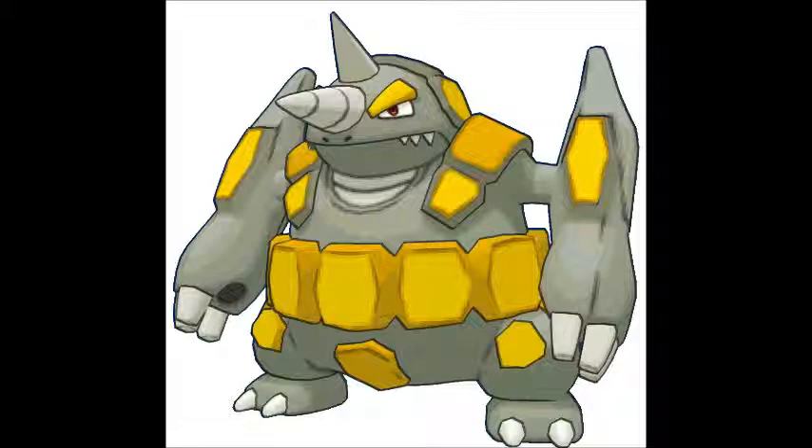When talking about Rhyperior competitively, he's not as bad as you think. His physical stats are incredible: base 140 attack, base 130 defense, base 115 HP. Unfortunately his special stats and speed are quite bad, but what can you expect from a Pokémon like Rhyperior? He's not going to be good in the special department, and his design definitely shows he is slow — very slow. Base 40 slow.